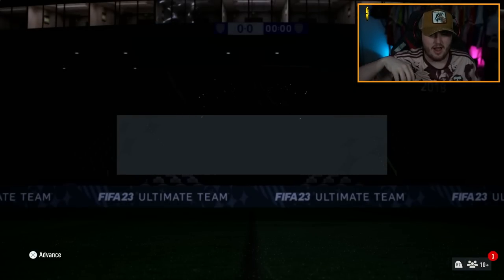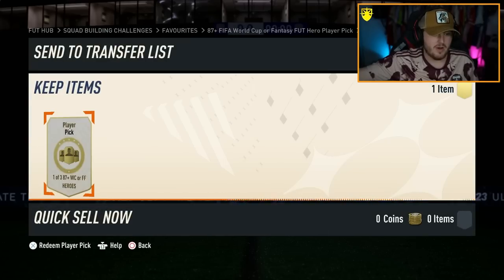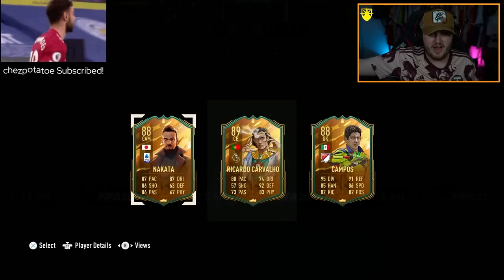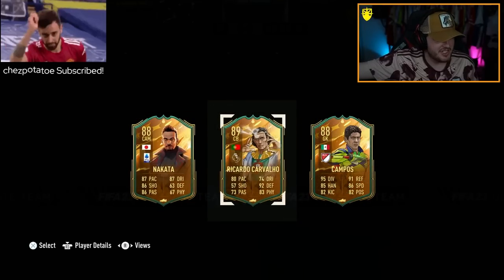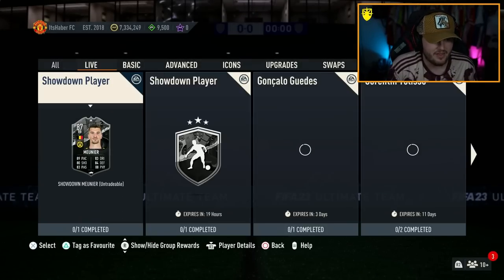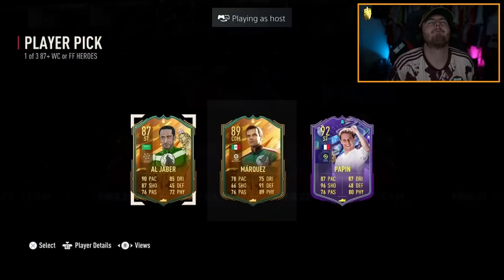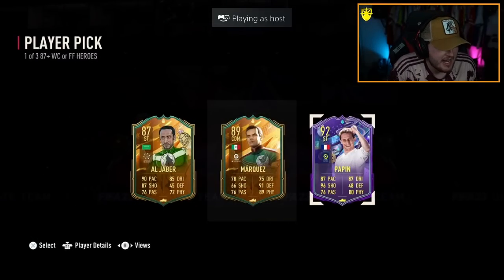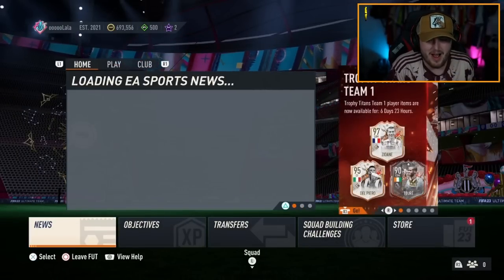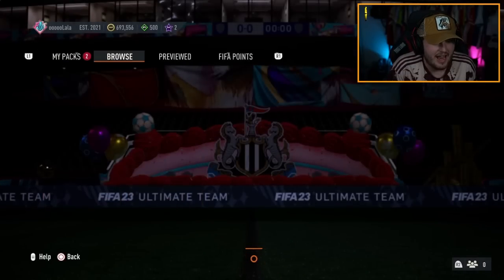Time for my 87 plus World Cup or fantasy hero player pick. Can we get a fantasy hero like a Ginola or something? That is absolutely horrific. These player picks in general are just horrific, so I'm going to take Cavalio for the fodder. We have a Lala scam player pick now, and then the 500 FIFA point pack in the store. Every time I think it's Ginola.